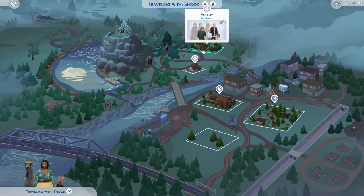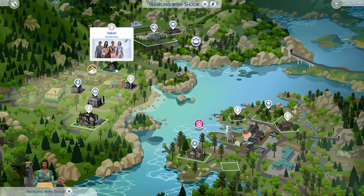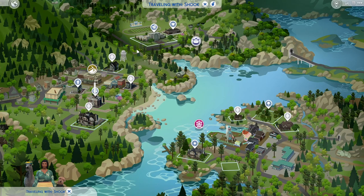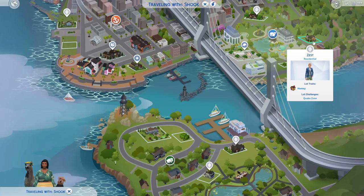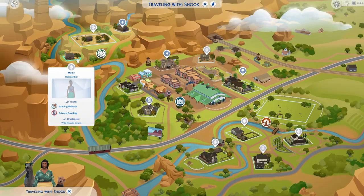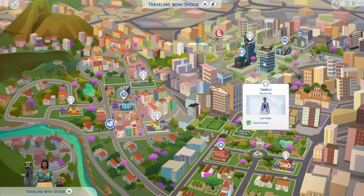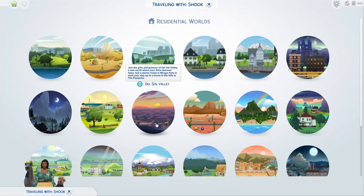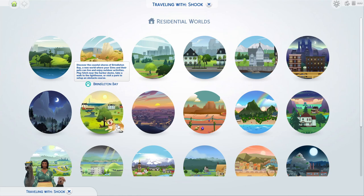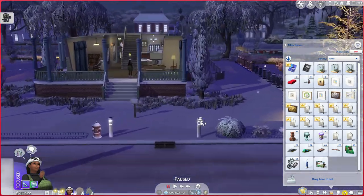Now we can try Moonwood Mill — it looks like everyone is here as well. We're at the end of the road. Copperdale — everyone in the Harjo family seems to be there, everyone in the Price family seems to be there. Our next place is Chestnut Ridge — it's not looking so good. I doubt anyone from this world has died, but we can always check. I think we can probably end our journey here.